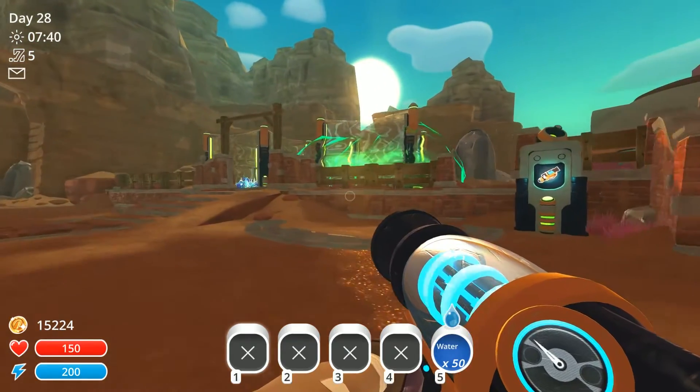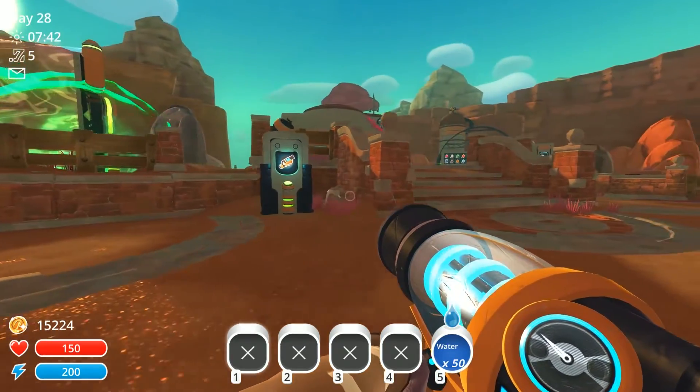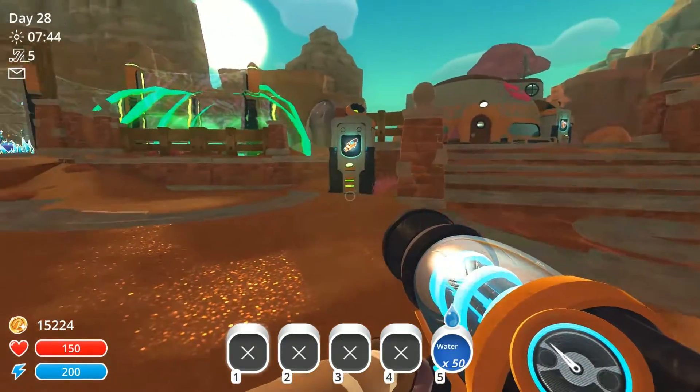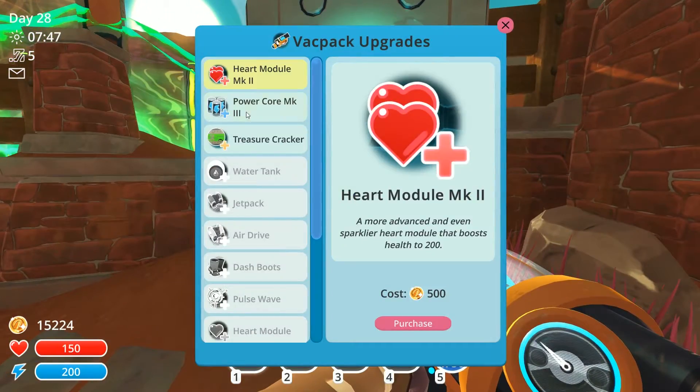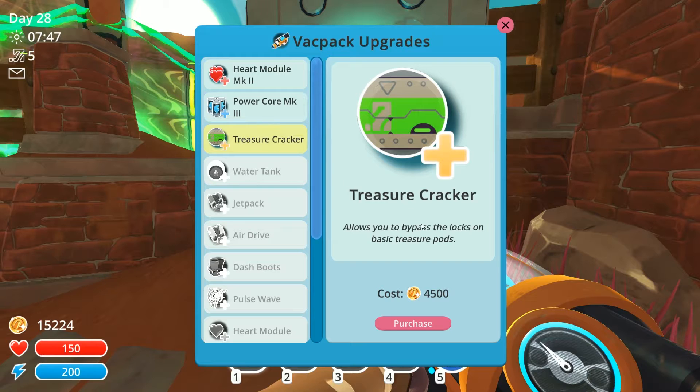On the last episode I went ahead and opened the lab, and on this episode what I want to do now is I want to properly get my treasure chest unlocked. So somebody mentioned that it's actually in here. So let's go ahead and purchase this — 4,500 coins. I did go off camera and collect up some more plorts and feed my slimes, so I made a little bit of money so I could do this today.